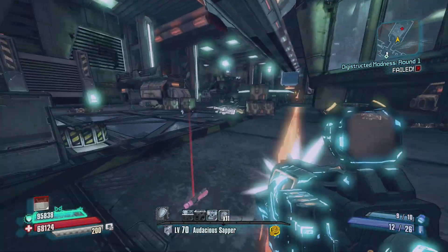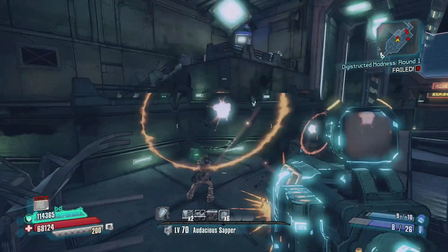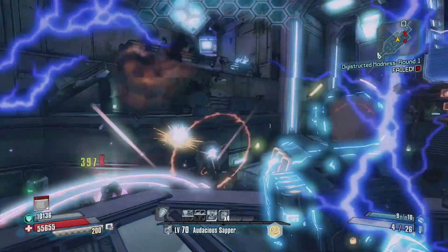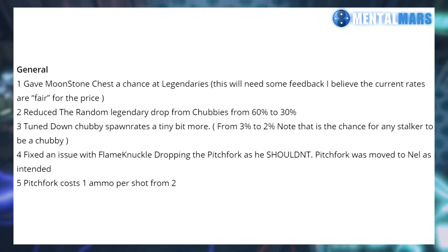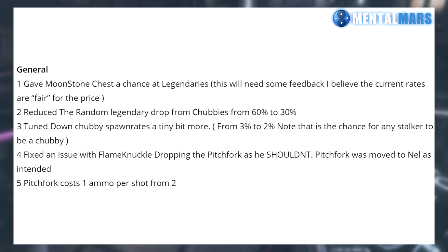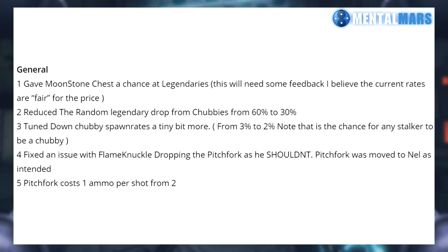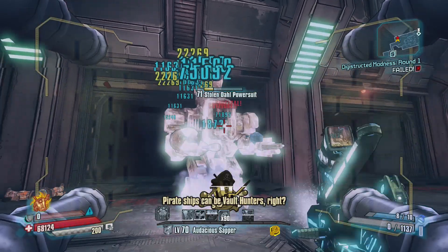Those are really all the big changes. So we'll quickly touch on the few changes in Patch 2.1. First, Moonstone Chests can now drop Legendaries. The Chubbies legendary drop chance was reduced from 60% to 30%, and the spawn rates of Chubbies were also turned down to 2%, because 10% was too much. So that's about it.